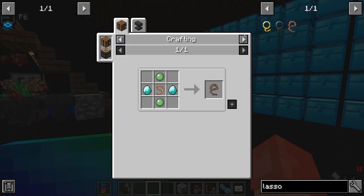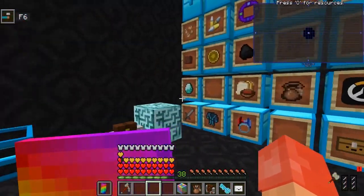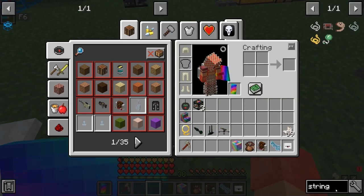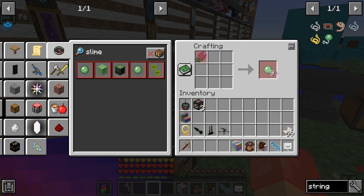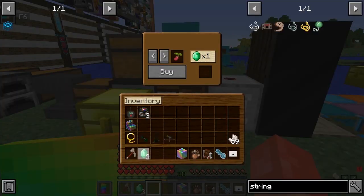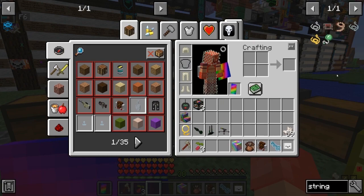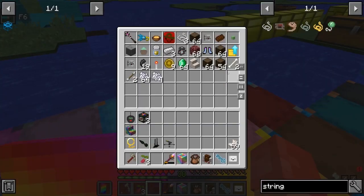Yeah, tiny mob farm — there it is. So we have to make a lasso as well. Let's see how we make it — looks like it's just a lead, two slime balls, and two diamonds. We can get slime balls and string pretty easily. We can make infinite slime balls essentially — we have a market block right here with an amaranth seed. So we'll grab three amaranth seeds. Now we have infinite slime balls. What we're looking for is string, which is going to be pretty much everywhere — got some string right there, and over there. It's all over the place.